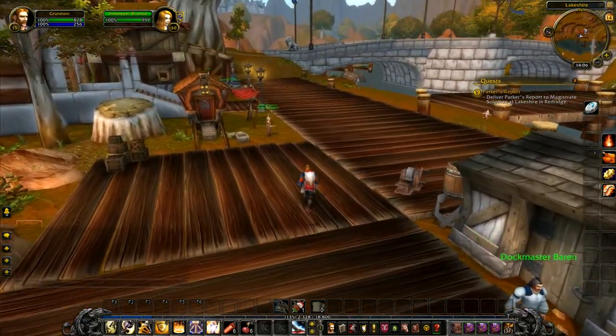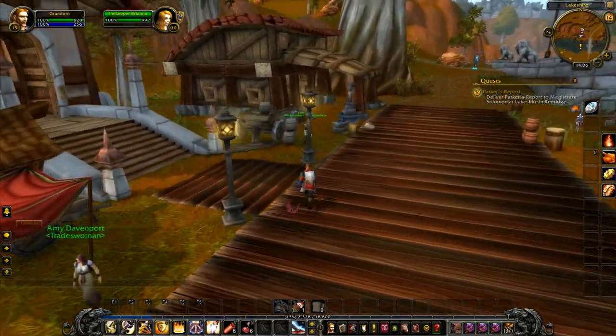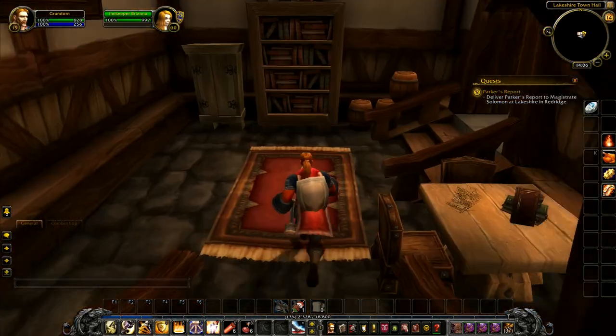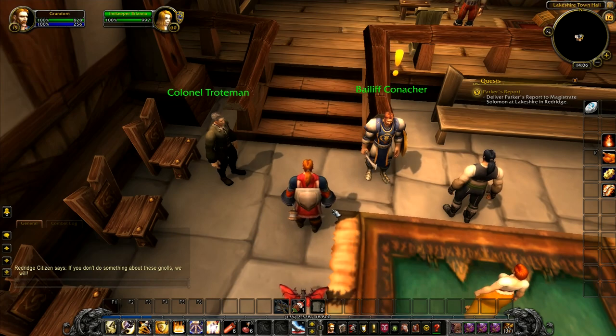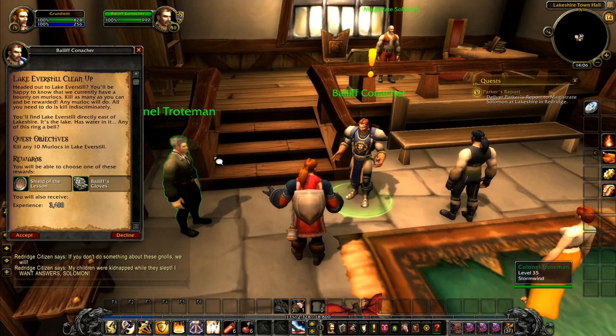On we go. Today we are going to start working through Red Ridge. When we reach level 18, I'd like to go to Duskwood. I've got a feeling we may have to reach level 19 before we can get the quest, so we'll probably just have to stay here until we reach level 19. At the moment I haven't had any quest to go into a dungeon, so I don't really have any particular desire to go running off to a dungeon just yet anyway.